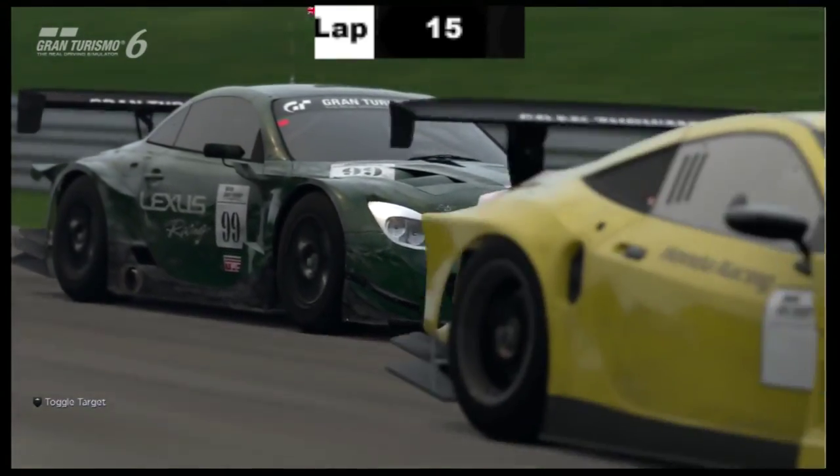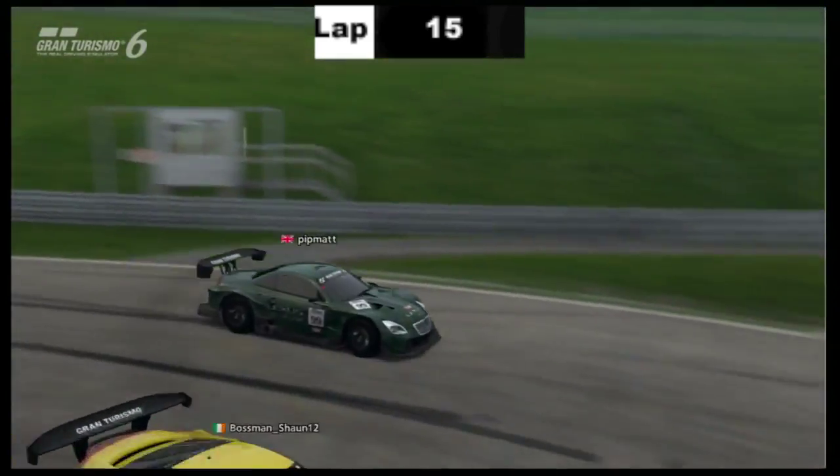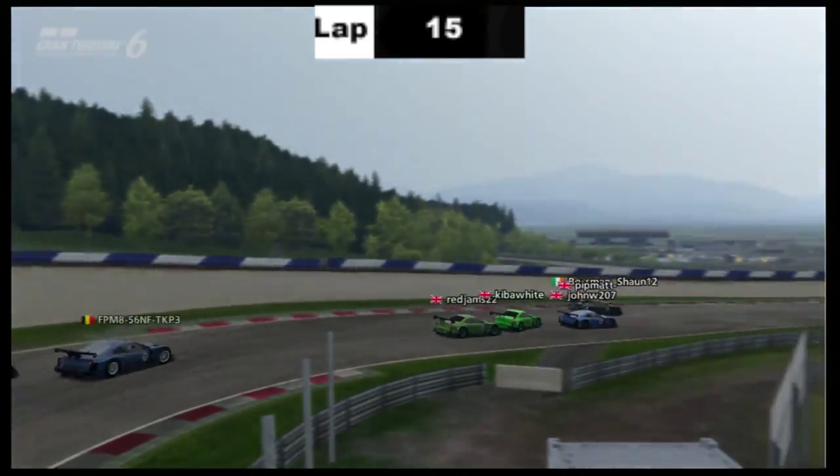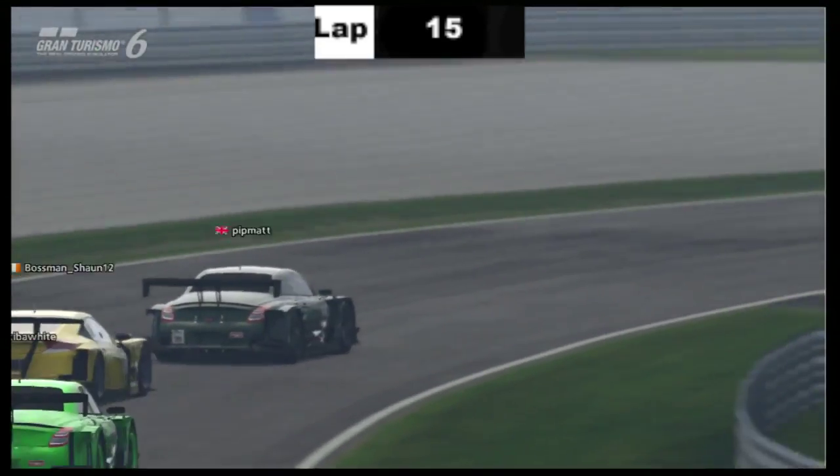Great battling here as Kibblewhite tries to take advantage of Willows losing out. The number 10 car defending as number 99 Matt comes through. The unnamed yellow Sean Grant — I think — a little battle there between Willows and Matthew Moron, and he takes the lead for probably a very short time.